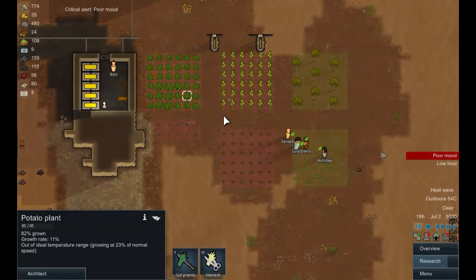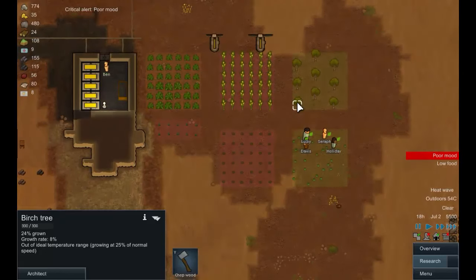So I think when that's actually harvested, we will grow something else in that one — it's out of ideal temperature range. Actually, all of it is outside. Well, look at the heat — it's not that surprising, really. The stuff is growing slowly. Perhaps it's time to put this stuff in buildings and start using some power to control the temperature — that's not a bad idea, to be totally honest with you.